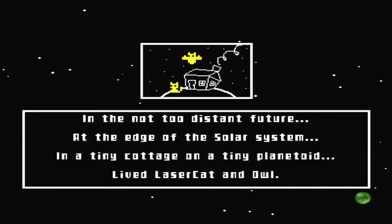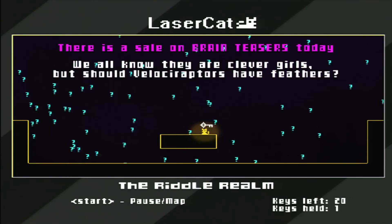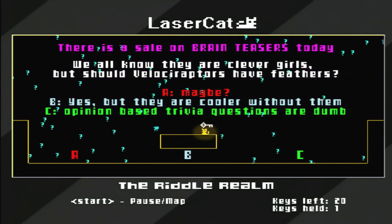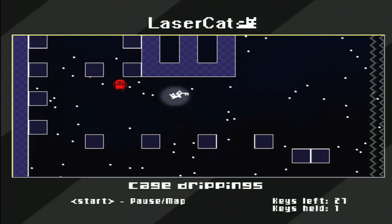You play as the titular Lazercat, who lives in this tiny cottage at the edge of the solar system with an owl. I'm not sure that's how science works, but nonetheless, this game has a ton of charm, and the story is only part of that. The more you play, the more this game makes you smile with its tremendous sense of humor — to say nothing of the gameplay, which is just deliciously retro.